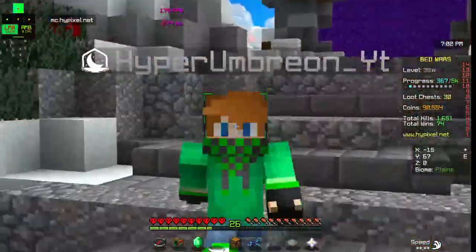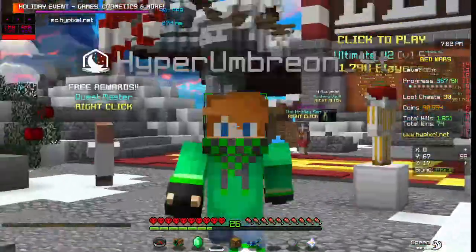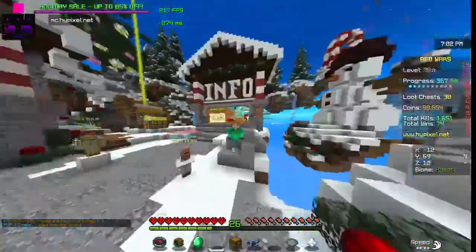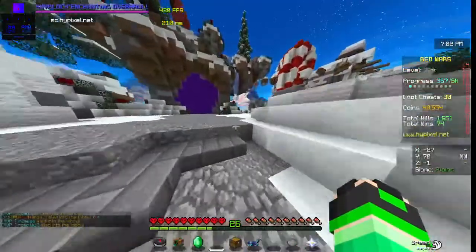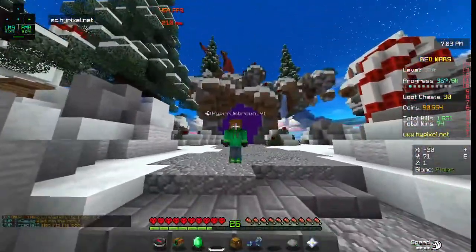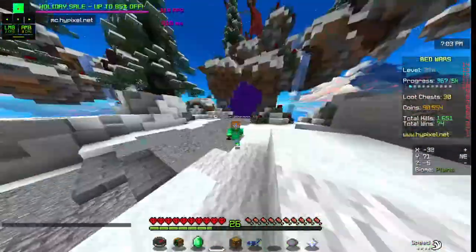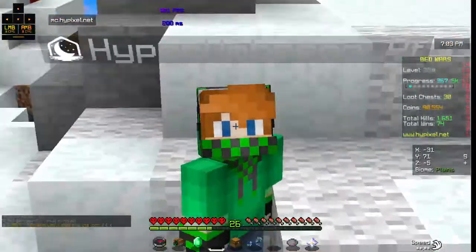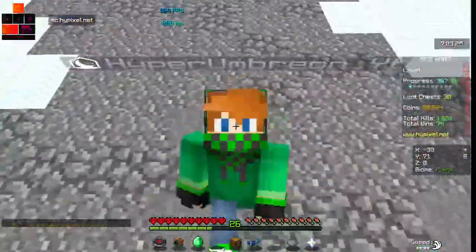Hey everybody, what's up? Hyperran here. Today I'm going to be playing some Minecraft, but it's not going to be any old Minecraft. As you may see from the title, I will be showing you guys all my settings for Lunar Client. Hummin' Highlighter reminded me that I need to make that. Also give me a like if you like my new skin — I just got it off of Skindex, the only thing I changed was the eyes, because I wanted blue eyes instead of green. So let's get into the video.